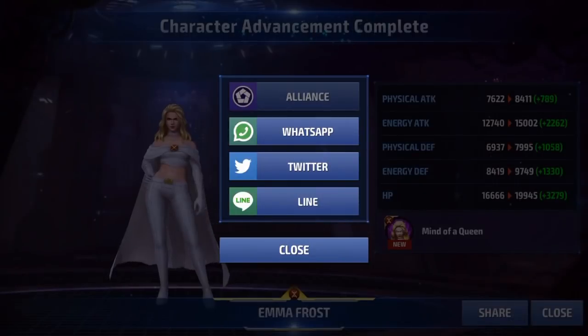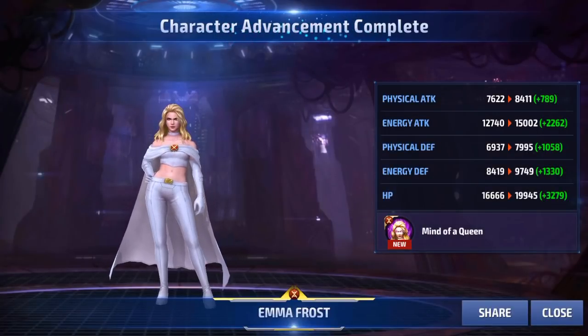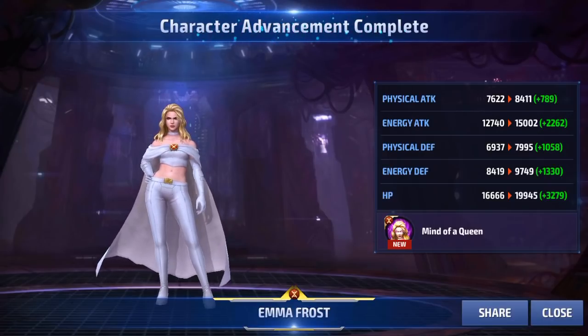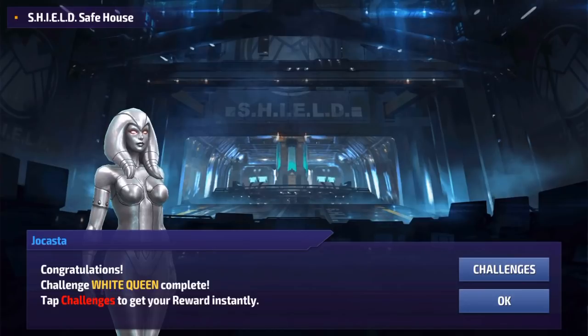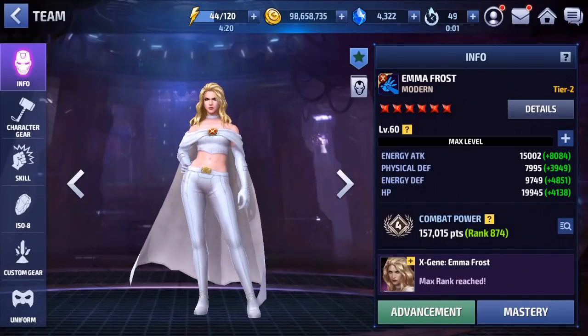Emma Frost is at Tier 2 now, and she definitely seems like a very strong character even at Tier 1. If you didn't want to spend those extra crystals on getting her gears leveled up for Tier 2, I think she can still do quite a bit of content at Tier 1. But keep in mind, if you are going to spend that 2,500 crystals to initially unlock her, you are going to have to invest even more just to get her to Tier 2. It looks like 3 packs is probably going to be the amount you have to buy — I was almost able to get away with 2 except that last gear was very stubborn. So if you're really lucky, you can get away with buying it twice. We have the White Queen here — very good.